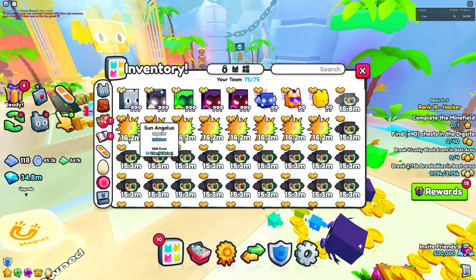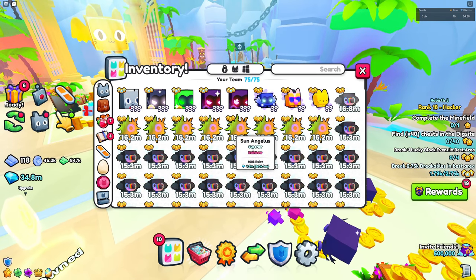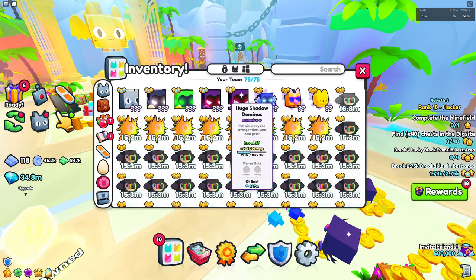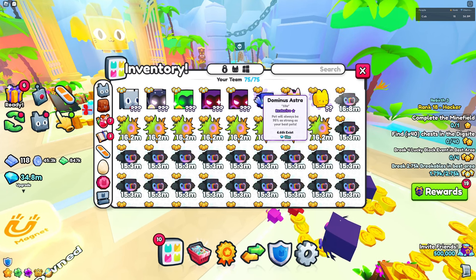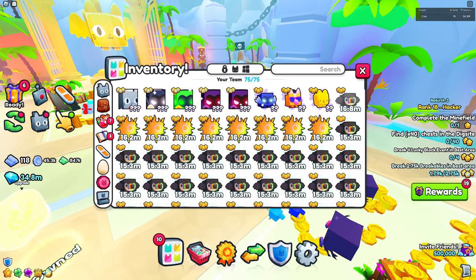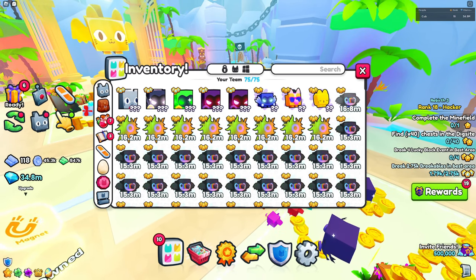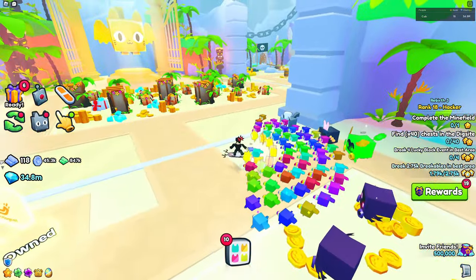That's pretty much it guys. The reason these pets are inflating is that gems are just way too easy to get now. Big Games really needs to nerf getting gems. An exclusive Dominus is worth 10 mil, and some stuff is worth around 400 mil — that's crazy. Thank you guys for watching, make sure you like and subscribe, catch you in another video.